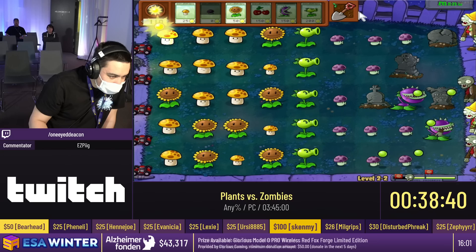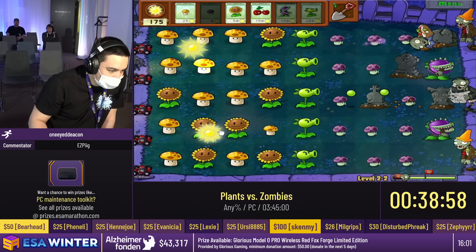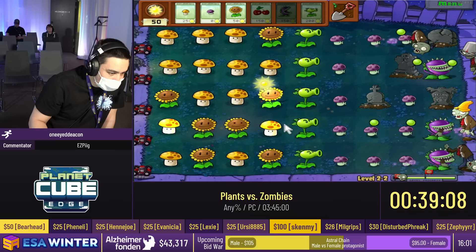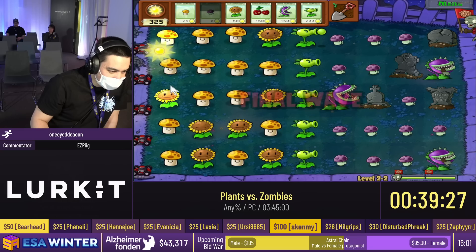Not too bad of spawns so far. Only one bad bucket head. This grave layout means there aren't really going to be any terrible bucket heads. In the last level while talking about ambush zombies, only normal zombies were allowed to spawn from the graves. But in this level on, both normal and cone head zombies can spawn from the graves, which means you have to account for the possibility of cone heads — which is a lot worse than a normal zombie.